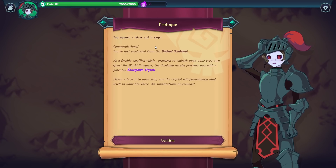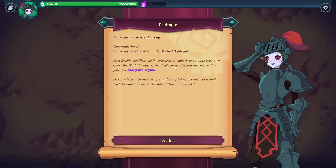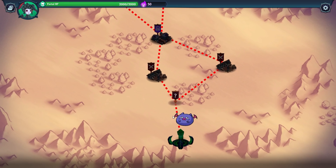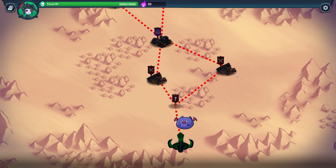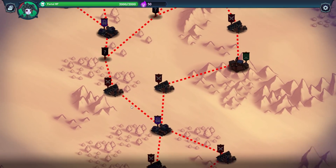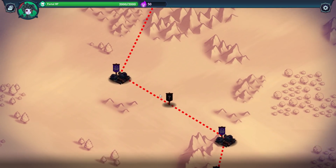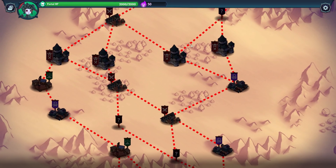The story intro: you've graduated from the Undead Academy. As a freshly certified villain, prepare to embark on your very own quest for world conquest. The Academy hereby presents you with the patented Soul Spawn Crystal — please attach it to your arm, and the crystal will permanently bind itself to your life force. No substitutions or refunds. If you've played Slay the Spire before, you'll be familiar with what we're looking at here — we go all the way up to a boss encounter at the very top.